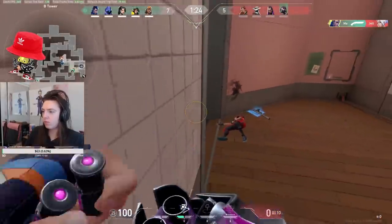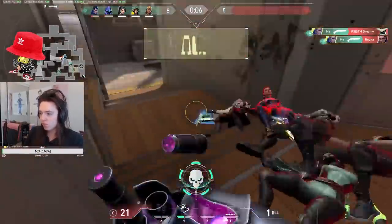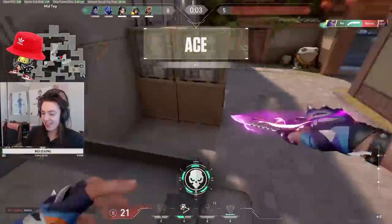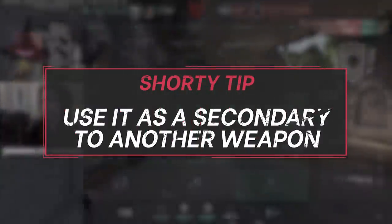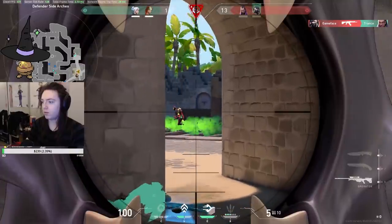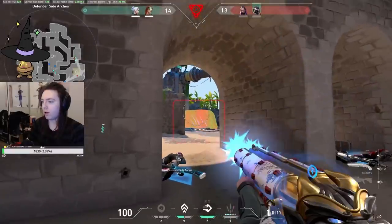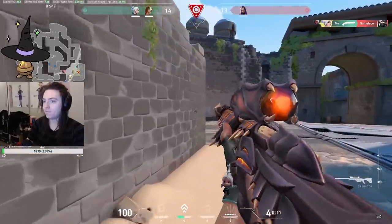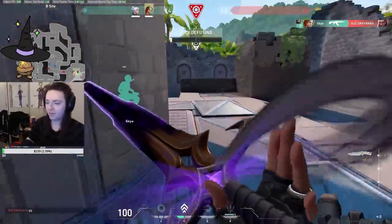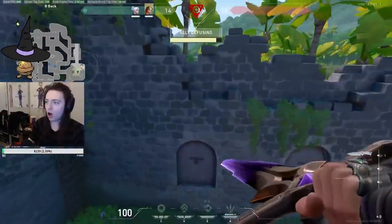The last weapon in the pistol category is the Shorty — definitely the most niche weapon by far. You really want to catch an enemy lacking, holding a very tight corner. However, it can also be a secondary complement to a weapon that might incentivize enemies to push aggressively. A good example is the Marshal-Shorty combo: imagine you take a shot with the Marshal, the enemy Jet dashes thinking you're in a reload animation, and you whip out the Shorty, bait them in, and get a free kill and a gun upgrade.